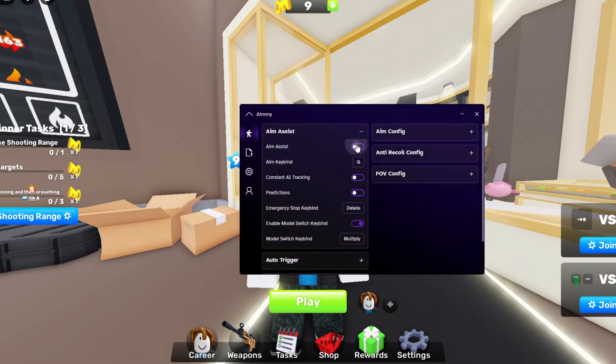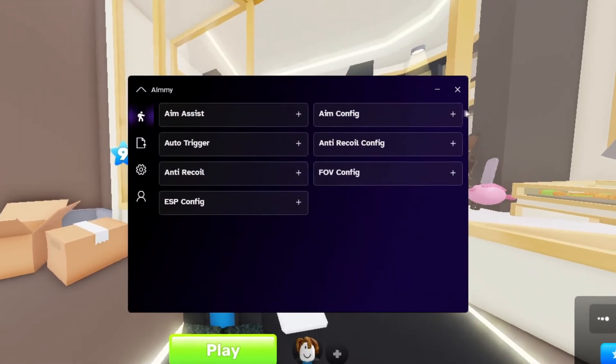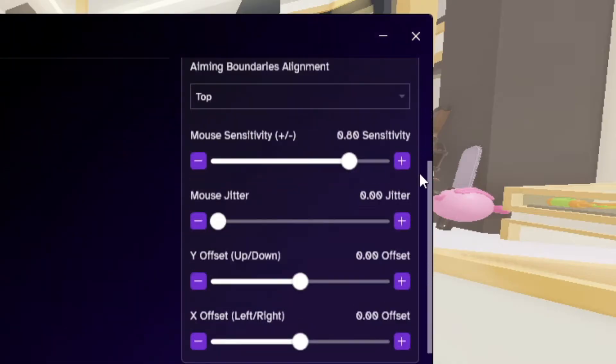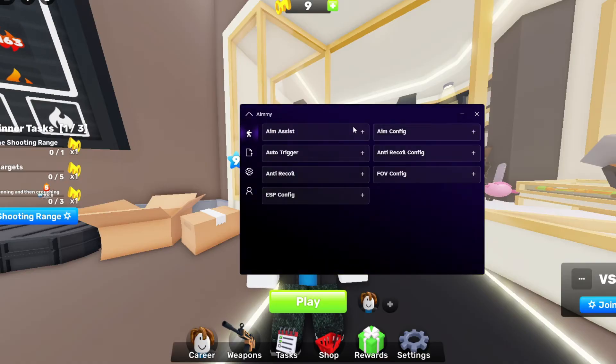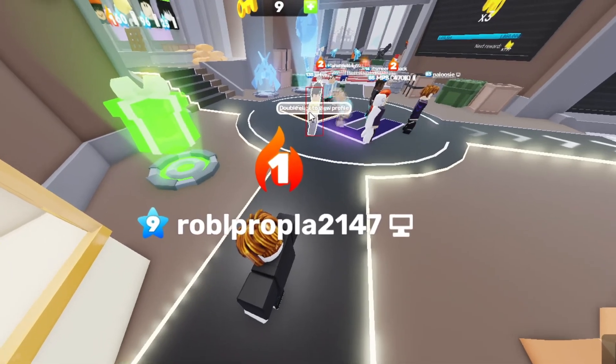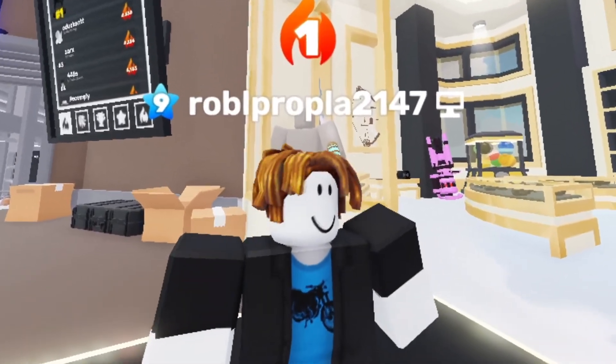I'm going to put the aim assist on. I'm also going to put on the ESP so you can see the detection. And guys, if you click on aim config here, you can customize the sensitivity. But apart from that, I don't really need anything else — that's all I need, the aim assist. Look guys, if I hover over somebody, you can see the detection. Anyways, it's time to join the game to show you guys.